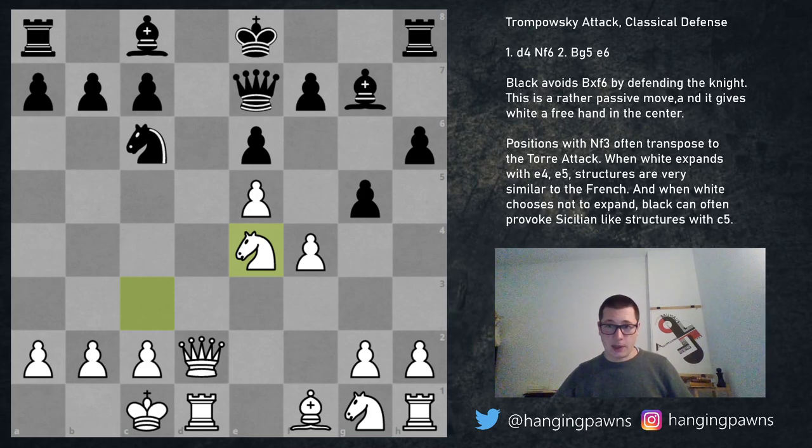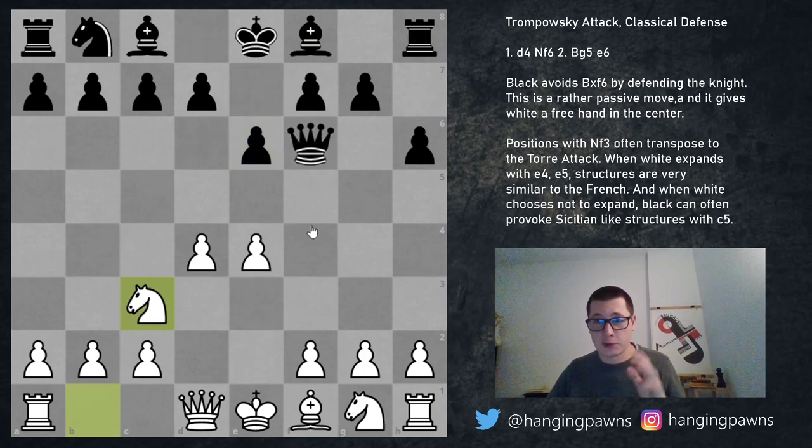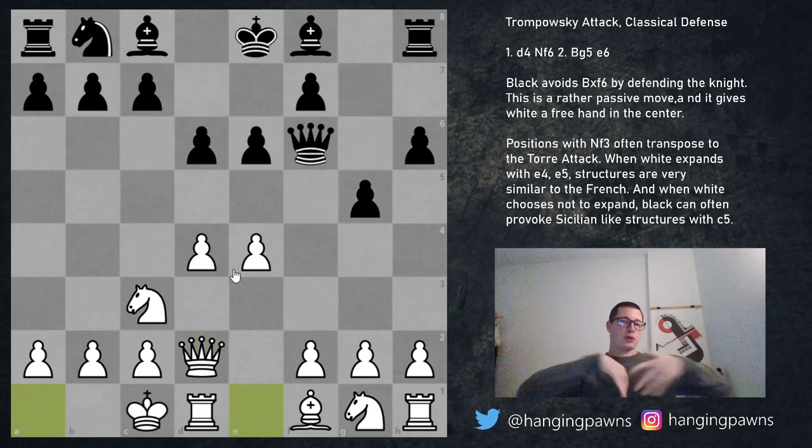If I know someone plays e6 against the Trompovsky, if I'm preparing and I see that in this position they play e6, I'll play the Trompovsky against them — I'm just hoping to get this position on the board. So knight c3 is the most popular move for a reason, and after d6, queen d2, and castles queenside, just push — I enjoy this position very much.